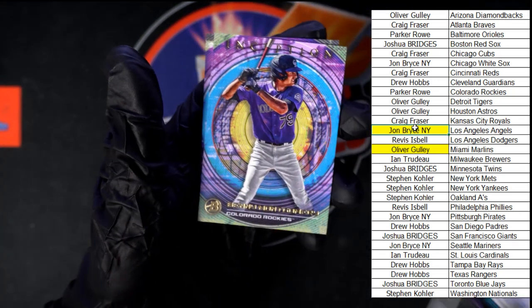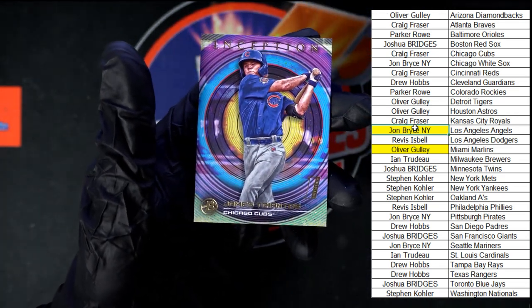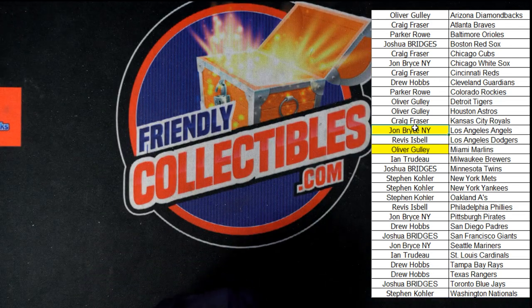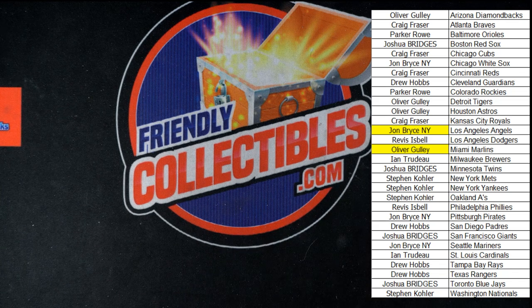Up behind that, Montgomery for the Rockies. And we got Triantos for the Cubs. That was the last card in that box of Inception — Inception number 115. We'll get 116 up on the site. Thank you all, we'll see you in the next break.